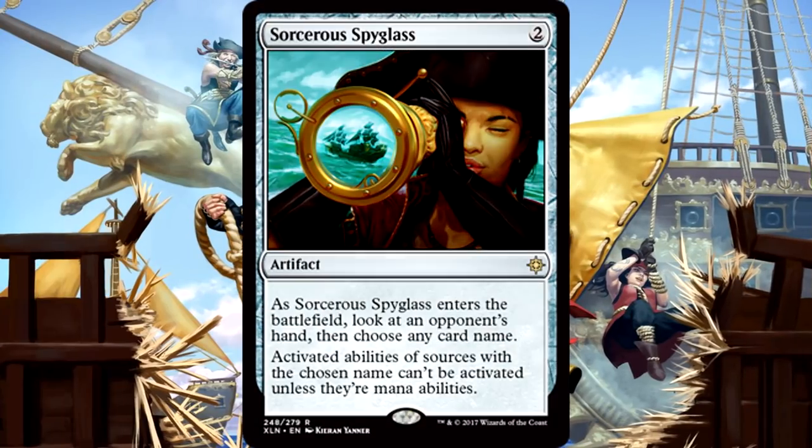Sorcerous Spyglass is 2 mana for an artifact. As it enters the battlefield, look at an opponent's hand, then choose any card name. Activated abilities of sources with the chosen name can't be activated unless they're mana abilities. You get to look at your opponent's hand, but then name any card — you don't have to name something you see, which means you can use the information in their hand to figure out what they're playing and then name their best card.